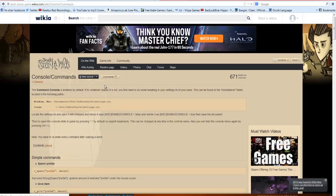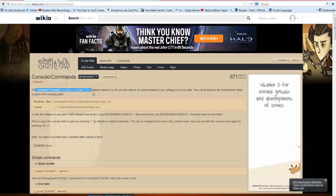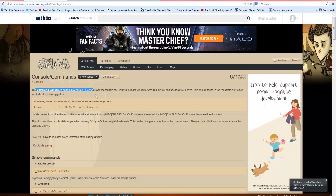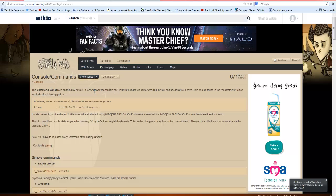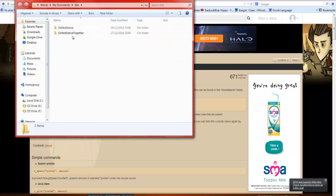If you follow my instructions and they don't work, this is probably why: the console command is enabled by default, but sometimes it's not. On my computer running Windows 7, mine wasn't enabled by default. All you have to do is go into My Documents, search 'Klei,' and open the settings files. There's a Don't Starve file and a Don't Starve Together file — if you're playing Don't Starve Together you'll need to edit that one specifically.